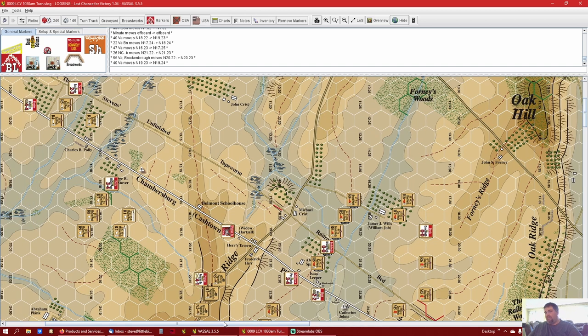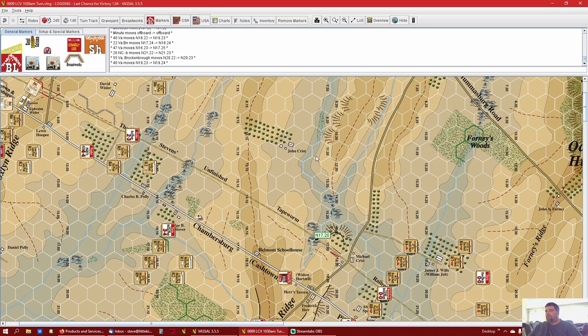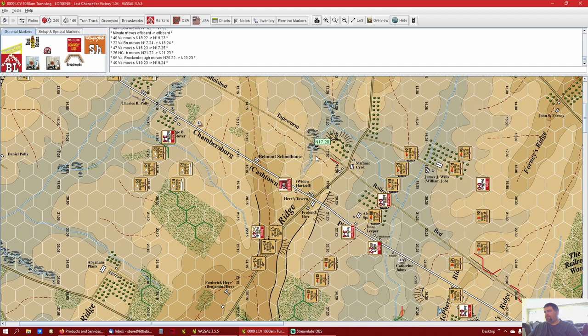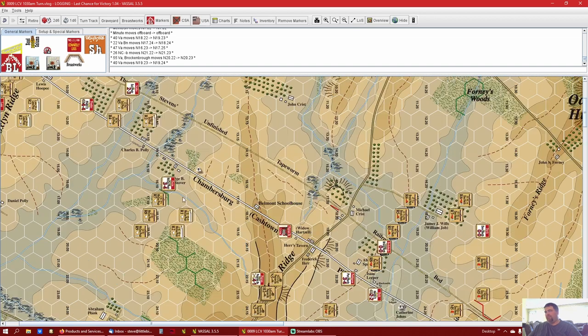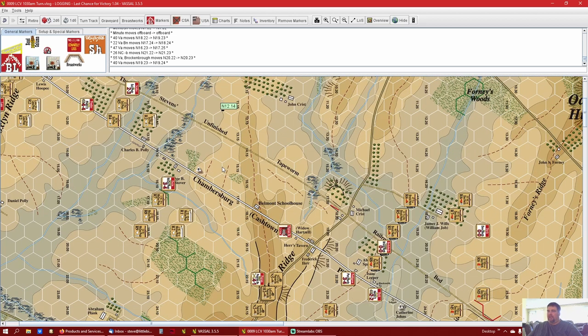These guys have their orders and they can come up. They basically have to stay on Herr Ridge Road on each side of the road. It didn't say that each brigade had to be on each side of the road exactly - I'm playing it that they're just touching the road on both sides. We're bringing up this other division, so let's go ahead and do that.